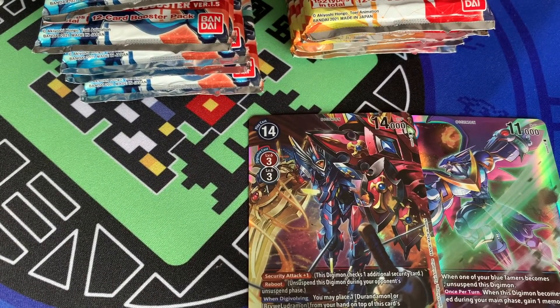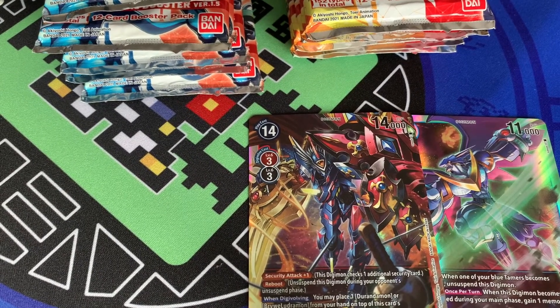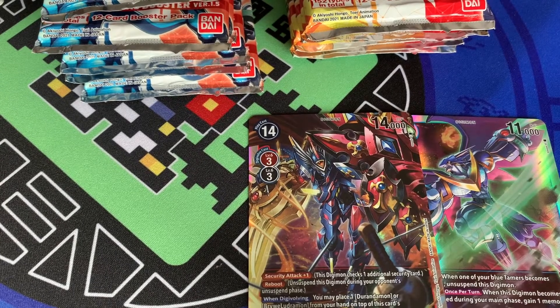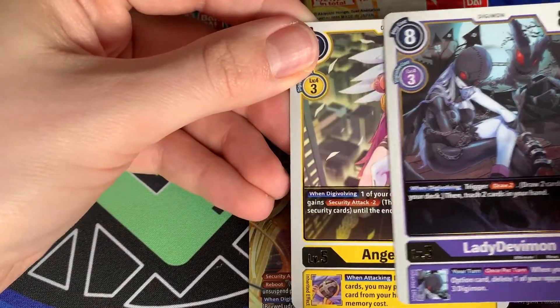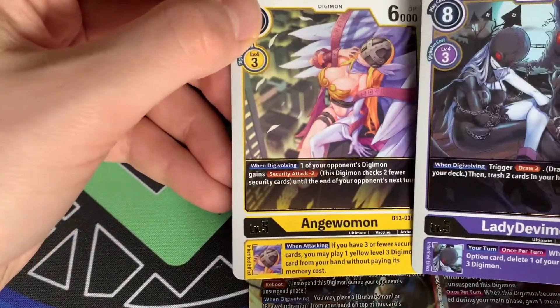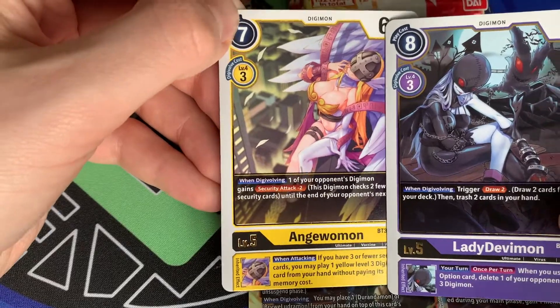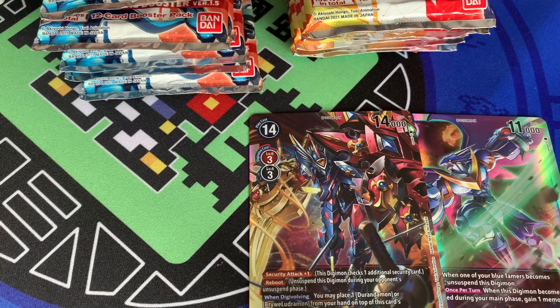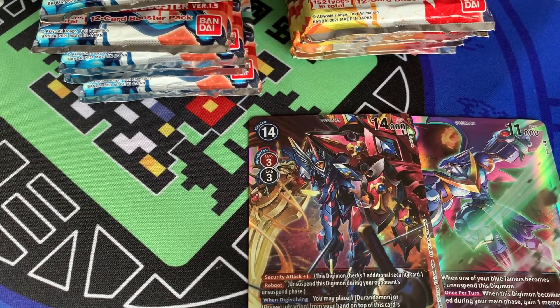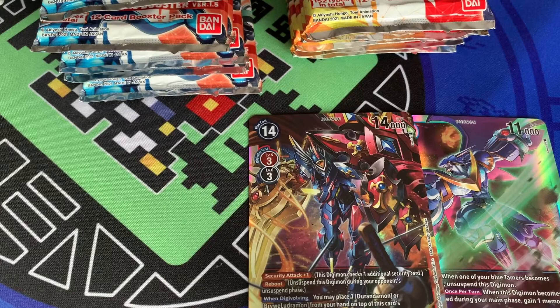We're going to open the EmpireYldramon BlitzGreymon pack next to see if we can pull any EmpireYldramons. Our first rare is LadyDevimon, and for the second rare — AngeWoman. Hilarious that they've both appeared in the same pack. I was watching the DigiBrothers do their opening of two 1.5 boxes and one of them also pulled AngeWoman and LadyDevimon in the same pack — is it coincidence or is it fate?